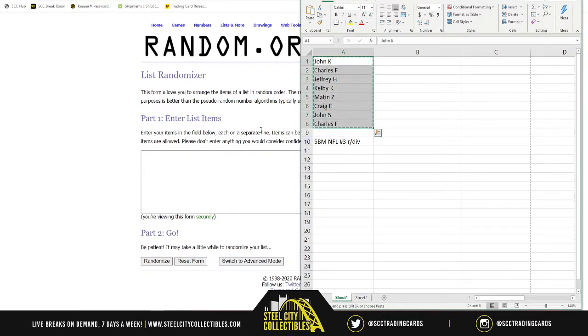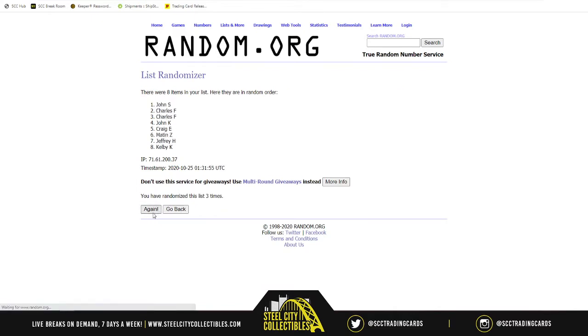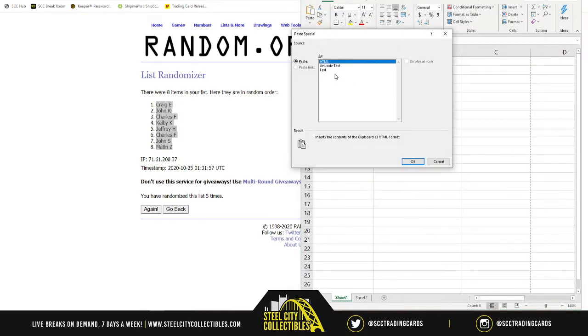Grab our initial list of names, randomize 5 times. Craig on top, Martin on bottom, everyone else in between. Paste that on over.